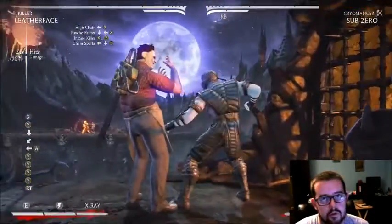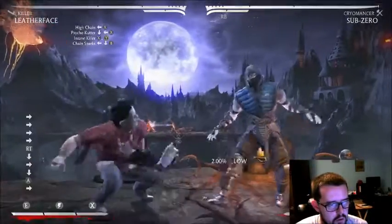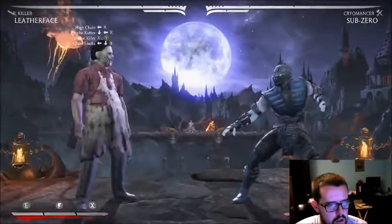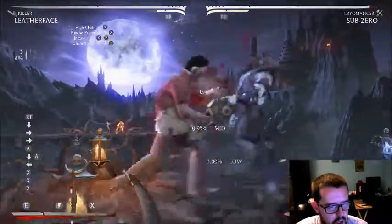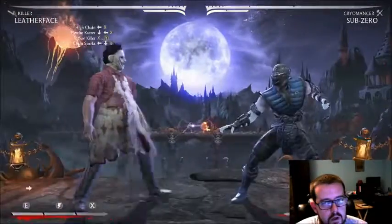For the low combo you just change the starter — that's it — and that's 36 percent off the low, which is pretty good. Basically what you want to do is go for the low every now and then, go for the overhead when you're at range, go for the low when you're close. Even if he blocks the whole string you're still safe.